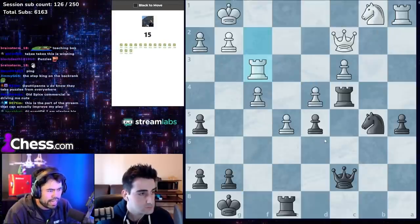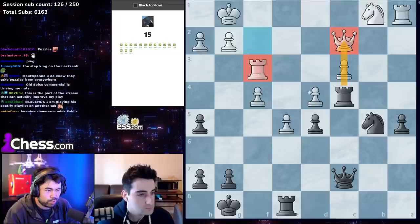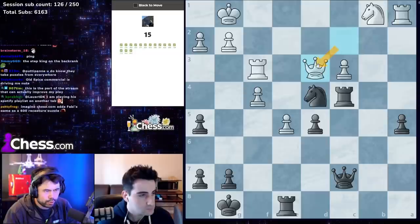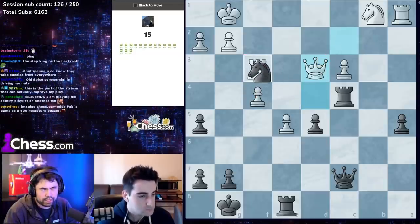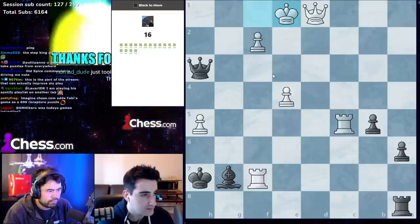We look for captures — the queen is on c2, rook on f3. Because of this pin you can actually capture, the queen moves, and you just take the rook. That should end the puzzle — you're just ahead by a lot of material.